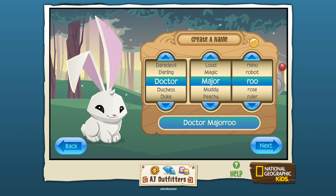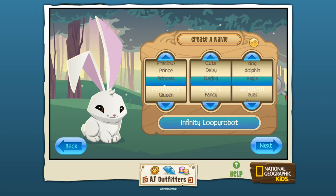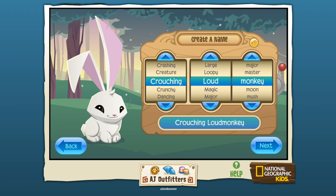Now we need to pick a name. Let me hit randomize — oh that's so fun! Juniper Daring Raccoon, Infinity Loop Robot, Scooter First Flower, Precious Icy Lady, Large Major Leopard, Prince the Cheetah, Twinkle Goofy Bell, Awesome Canyon Beast, Victory Rainy Otter, Rainy Moon... I think we're going to go with Miss Rainy Moon because I think that's quite lovely.